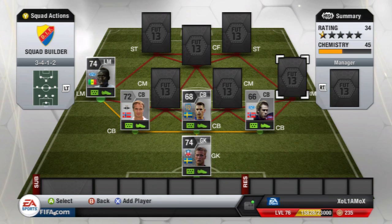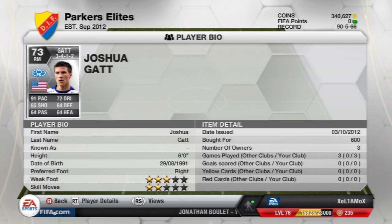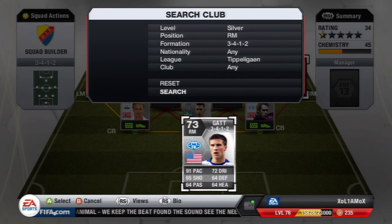For right mid, that is a new player that I don't think was on the game last year, and that is Gat: 91 pace, 65 shooting, 64 passing, 72 dribbling, and he's also got 64 defence and 64 heading, so they're really nice stats for a right mid. 64 defence is pretty good — that means he's going to have decent strength. He's 6'2" but only has 2-star skills, and only costs 600 coins, so it's really cheap.